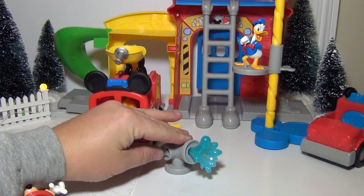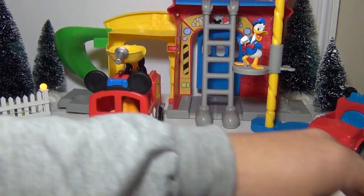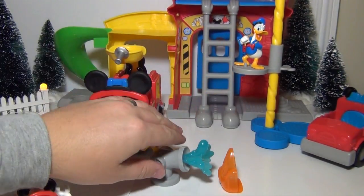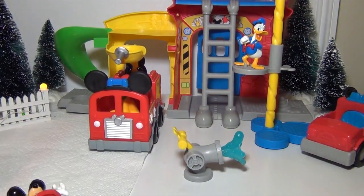Now the fire station comes with this water, so you can put it in case there's a fire. It also comes with these little blocks that look like fire, and so you put it in front of the fire — and no more fire.